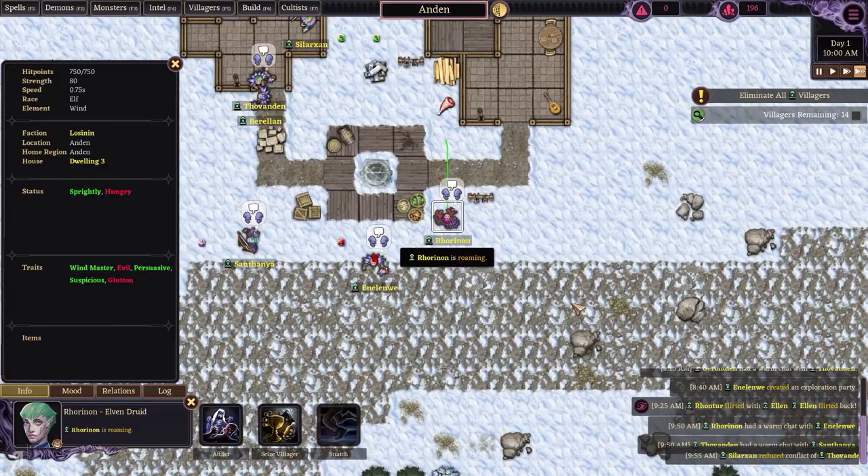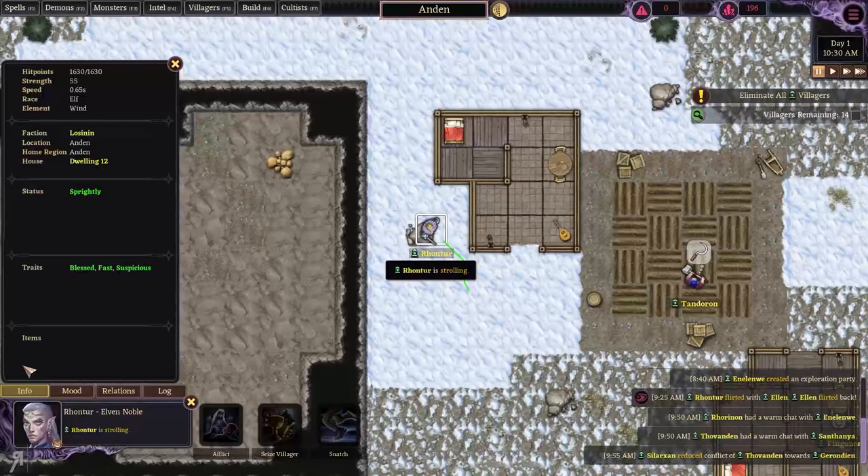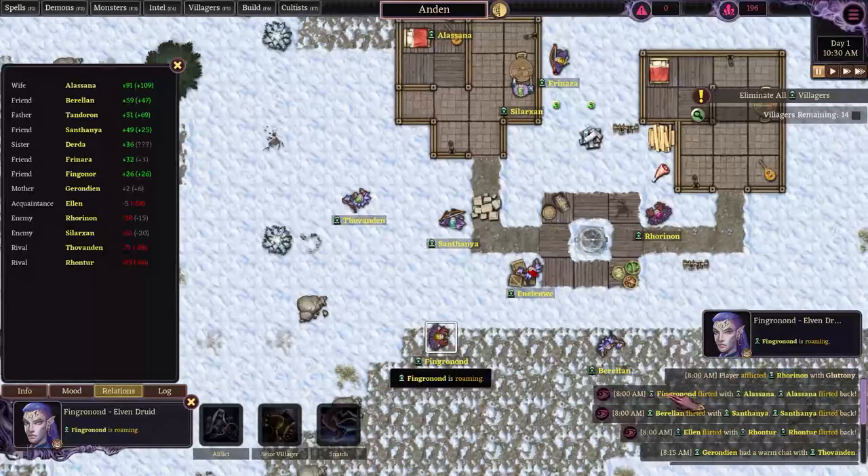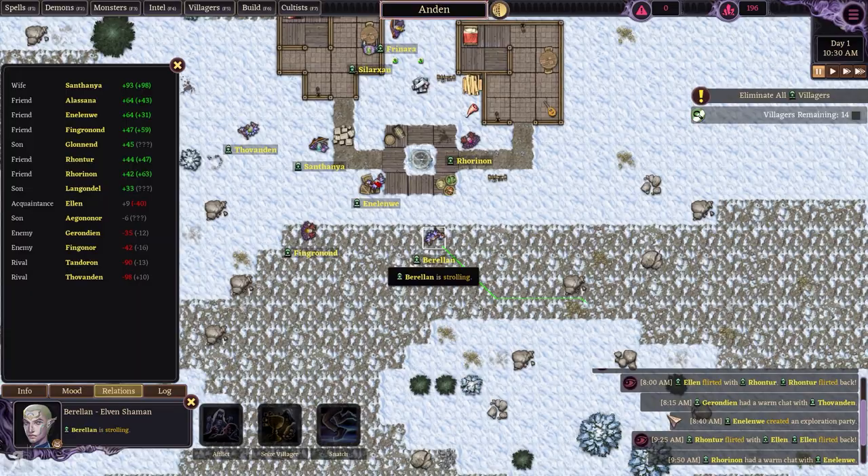We're going to see what happens. What is actually going on here? We've got some flirting going on. Let's have a look at the relations here. Okay, flirted with Ellen — that is of course perfectly fine because they are indeed married. I'm just making sure I'm not missing any juicy tidbits of information here.